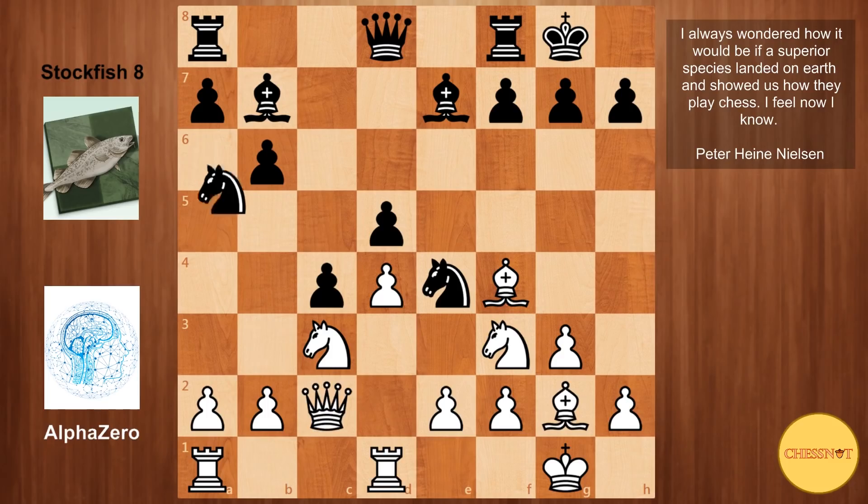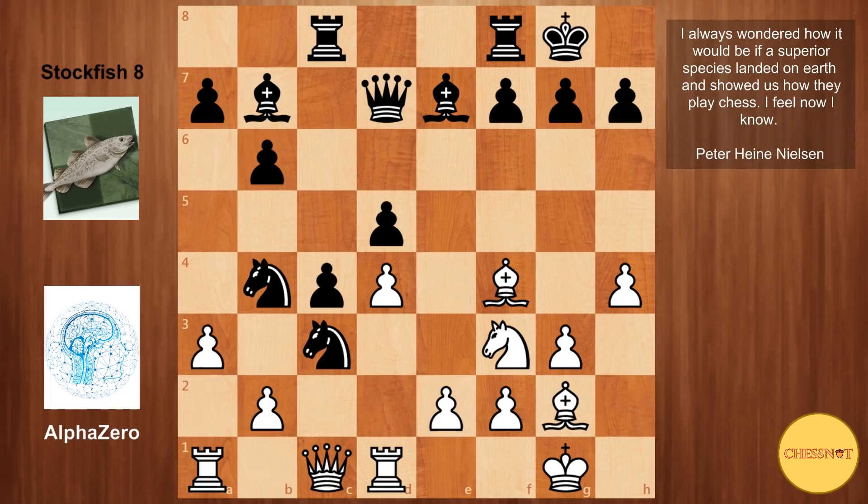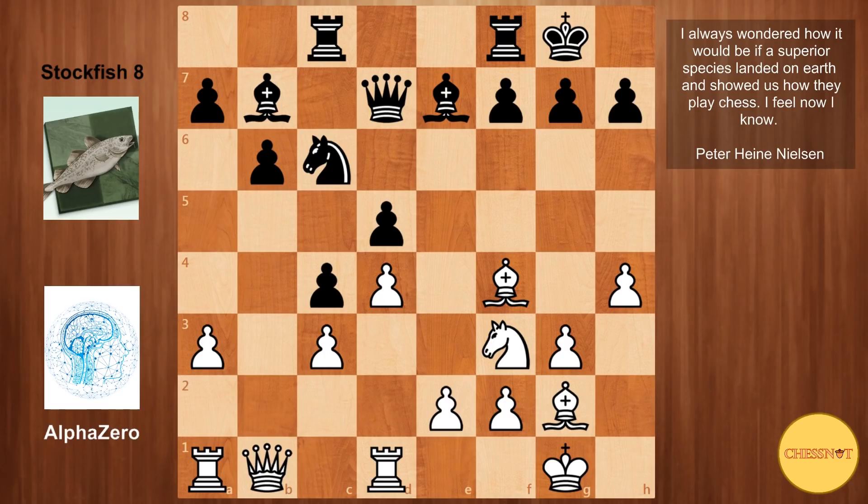C4 kicking back the queen, Nb4, queen back to C1, Qd7. Black seems completely fine out of the opening. Here AlphaZero plays H4, just gaining more space on the kingside. Then Rc8, A3 kicking the knight back, Nxc3, Bx, Nb6 and Qb1 — a flexible move looking at both sides of the board, and also restricting black from expanding on the queenside.